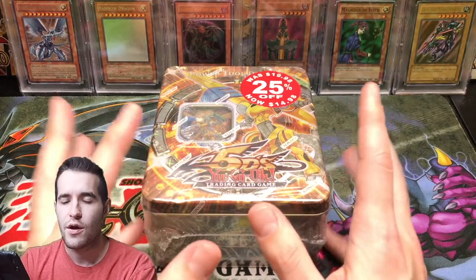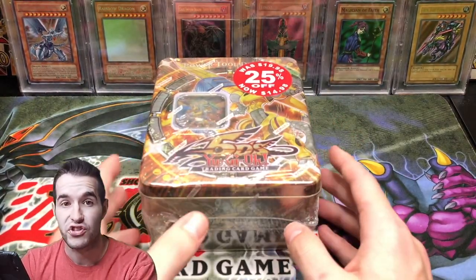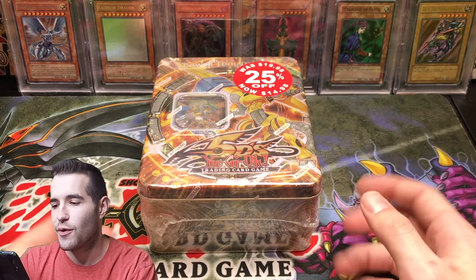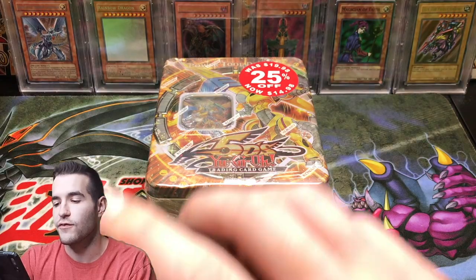This tin was actually purchased for me by Kevin. Kevin is actually the one that sold me the Genzo tin that had the misprint — the error, the test print card inside. So that's pretty cool. He actually told me he wanted me to open this up for him, so we're going to be opening that up today.